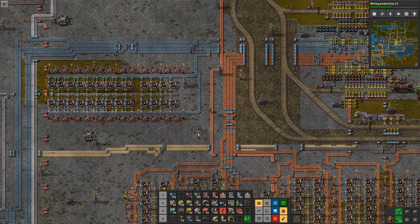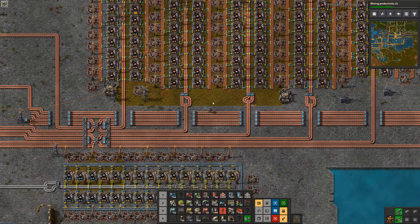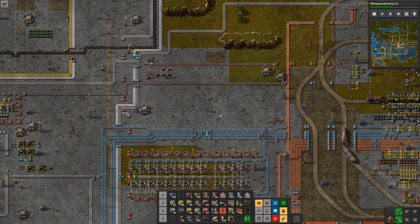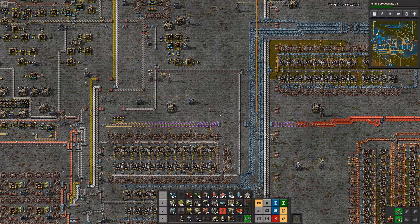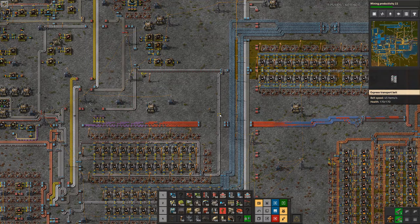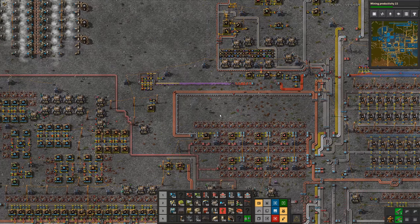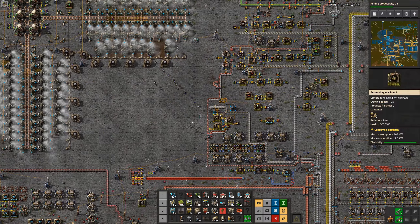He doesn't have a main bus — he really has spaghetti. Iron ore and copper ore passing down, getting turned to plate, going various directions with belt splits. Spaghetti bases have the advantage of being very organic — they're actually my favorite type to build because they just run however they run, and we don't care how they run as long as they run. He's even got sushi belts — belts with mixed items on them being fed through the base. This is designed around being organic and fun, using all three elements: belts where belts make sense, bots where bots make sense, and trains where trains make sense.